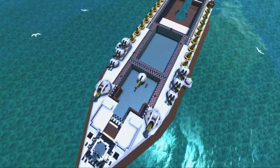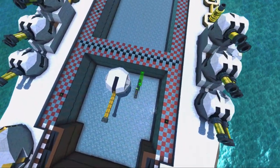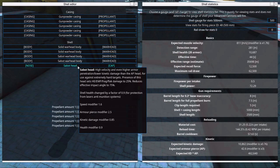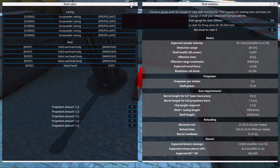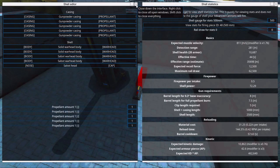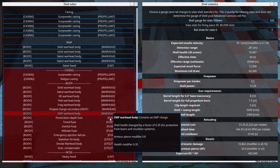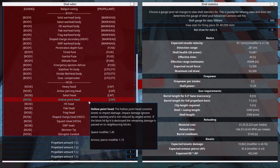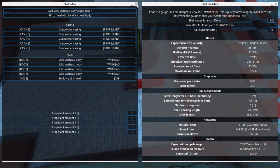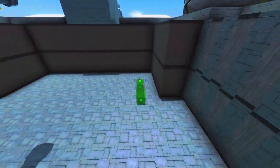This is just a sabot armor-piercing shell, and combining sabots with explosives makes them really weak — not a great idea. I wonder what happens with a hollow point instead. Trying that out... okay, that's kind of depressing — not good either.